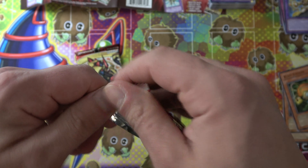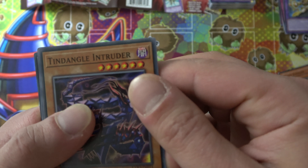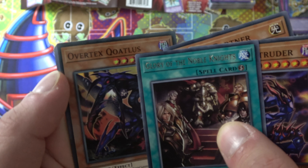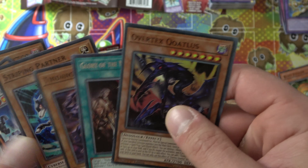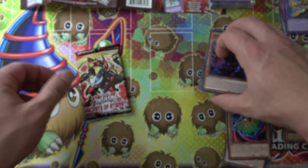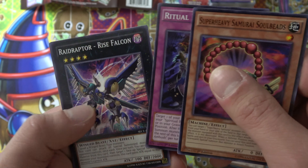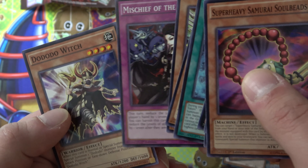We'll do Extreme Force. Glory of the Noble Knights. Hey, we got a foil! Overtex. Is that how you pronounce that? I don't know, but hey, they're not guaranteed — so that's pretty sweet. Wait, maybe they are on this one. Maybe Extreme Force, because that's a Link monster, so they were guaranteed. For some reason I really thought that was an older set, like Secrets of Eternity old. Because in Secrets of Eternity, you are not guaranteed foils — I can't remember what set first introduced that. I want to say it was Wing Raiders, but somebody correct me if I'm wrong. We got Rise Falcon, Void Expansion, Gigabyte, Raid Raptor, Dodo Witch.